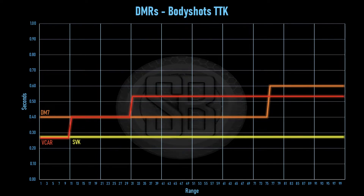Then it drops away to the DM7, and then drops away further once it gets to that 30 metre range. The DM7 has got a relatively low time to kill — I think it's the same as the SVAR — but it does have a decent range, going up to 75 metres before it drops off again to 0.6 seconds. I think that's like three shots to kill.